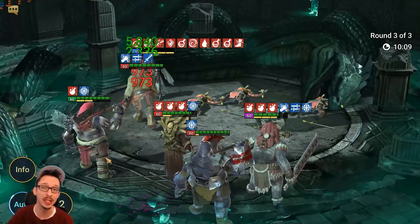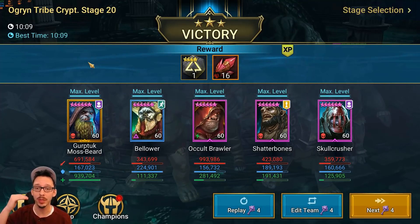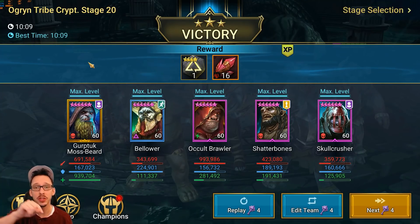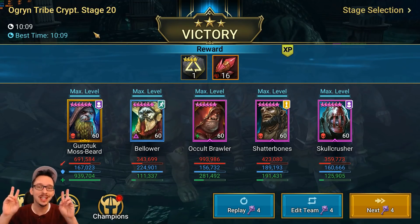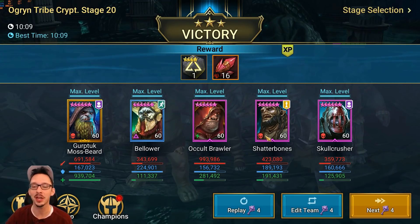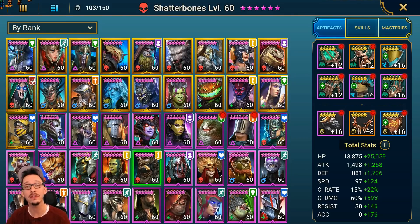I've never done build videos on those champions before. What's interesting is I had originally built Shatter Bones for the Spicy Wing contest, and we've got a brand new best time here — it's really slow, depending on the first wave controlling the Cethalias and Thenosols. The last time was about 14 minutes, but this is stage 20 on auto with a good enough team. I like his kit — I think he has a very interesting kit overall, however I don't need him for arena or clan boss, so he's kind of secondary.